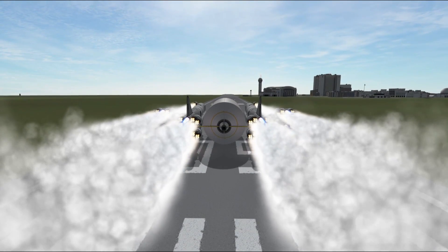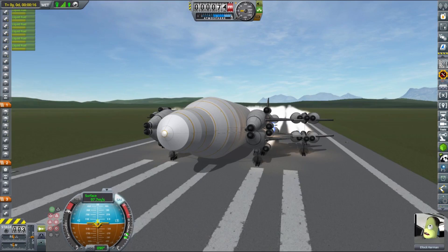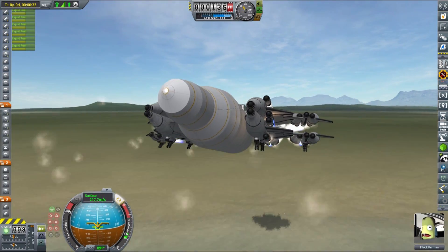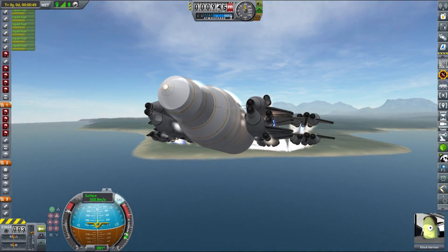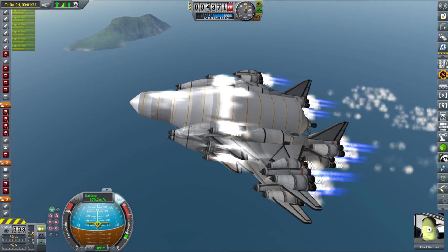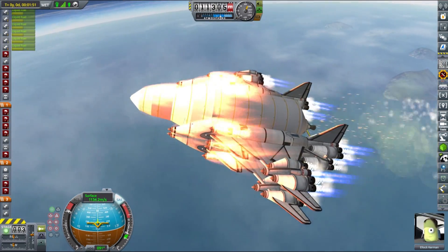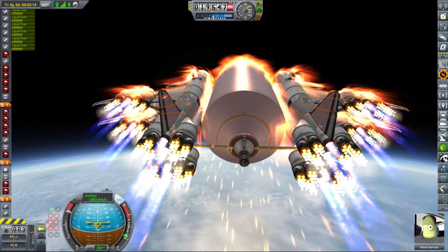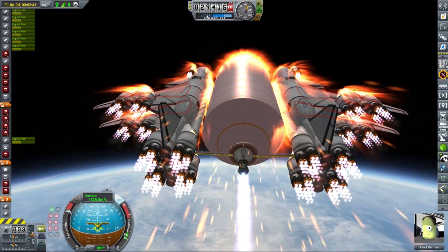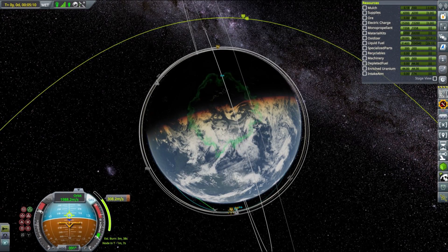Today we are launching the mining rover and a construction workshop — a mobile construction workshop — using our OCOD2 launch vehicle. Two vehicles combined are well below the mass limit that the OCOD2 can carry into orbit. The mining rover will be responsible for refilling the shuttles and skycranes once we are on the surface of Duna. It also has a second assignment: collecting all the material kit containers that are landed on the surface of Duna and delivering them to the mobile workshop.